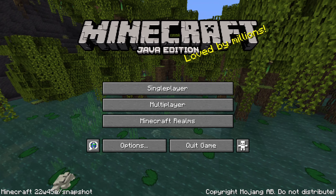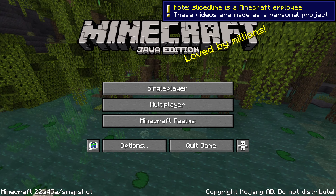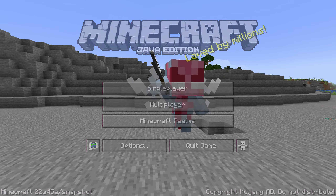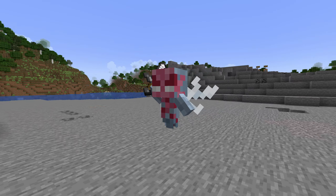Ladies and gentlemen, Snapshot 22w45a for Minecraft 1.19.3 is here with new experimental bamboo blocks, a new look for the Vex, and much more. My name is slicedlime — come with me as we explore the changes in 22w45a.